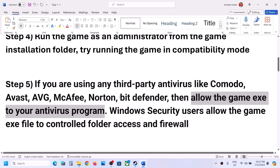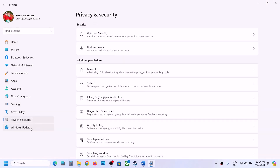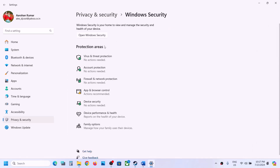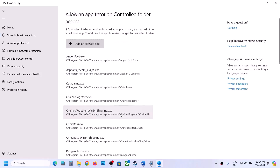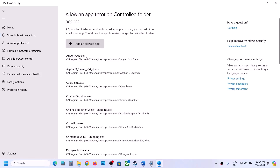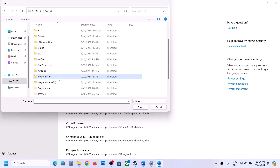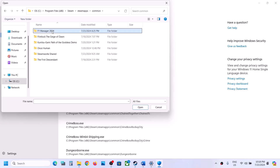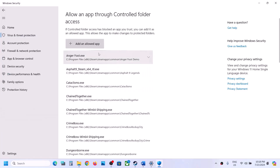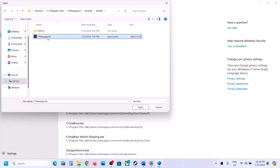If you're using Windows Security, go to Privacy and Security (or Update and Security on Windows 10), then click Windows Security, then Virus and Threat Protection. Scroll down and click Manage Ransomware Protection, then Allow an App Through Controlled Folder Access, click Yes to allow, then Add an Allowed App and Browse All Apps. Navigate to the game installation folder — C drive, Program Files (x86), Steam, SteamApps, Common, the game folder — and select the EXE. Repeat this for the second EXE in the Binaries/Win64 folder.